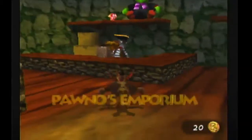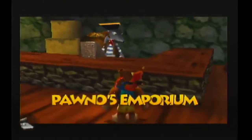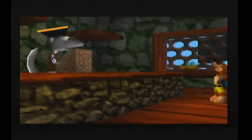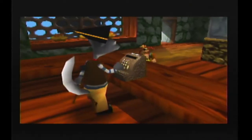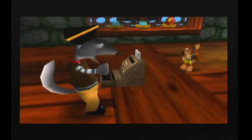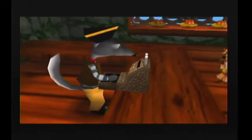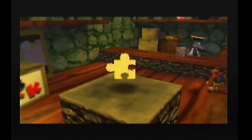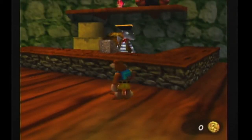So first thing first, you wanna go in there and pay for the Jiggy. I include that section because all the actions that I'm doing in this tutorial have to be done in one go, because otherwise this glitch will not work. And the reason for this is because the Cheeto page can only